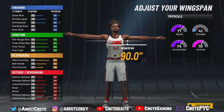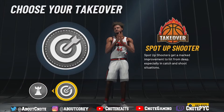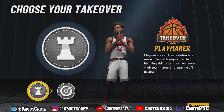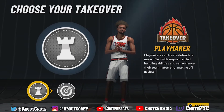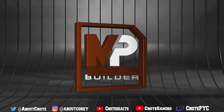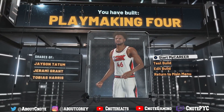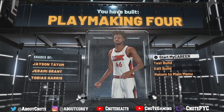For takeover, it's completely up to you, but since the build is set up this way I'd recommend the playmaking takeover so you can take over the whole game. This is the build I created for clips and gameplay content, so he's about to be lit very soon. We've successfully created a playmaking slashing facilitating power forward — let me know how you feel about this build down in the comments.